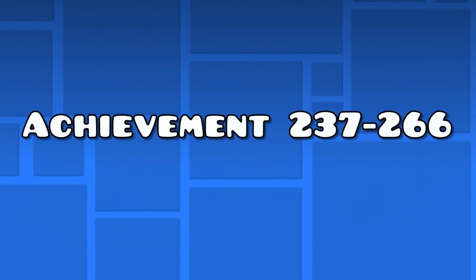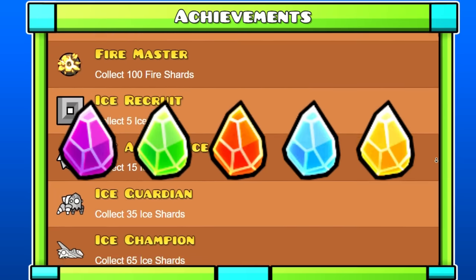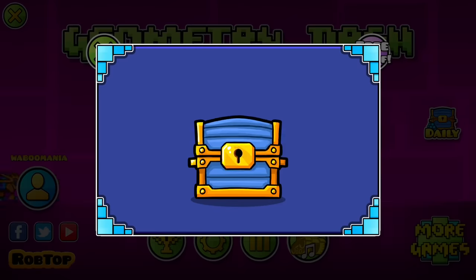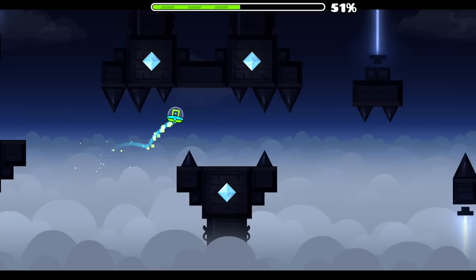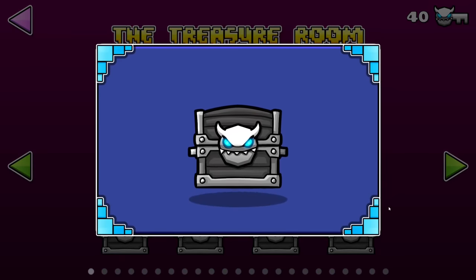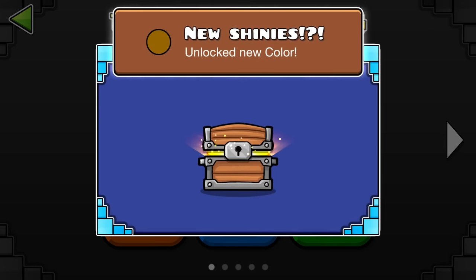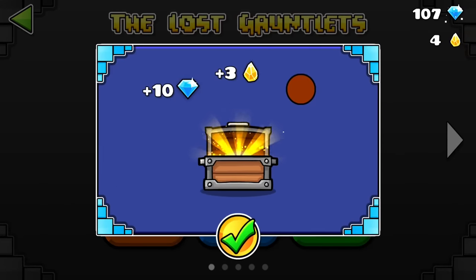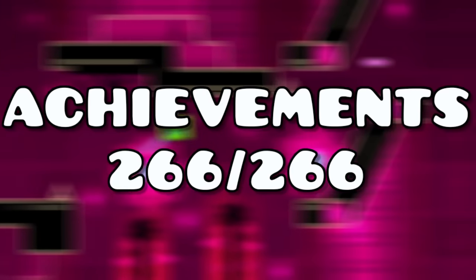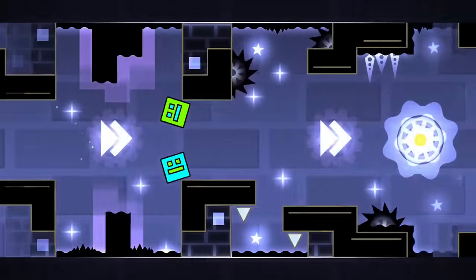Achievements 237 to 266 — the shard achievements. For the final 30 achievements in the game, you need to obtain shards — 100 of each to get every single one of them. You can get shards by opening daily chests. Another way is by progressing on easy demons to get orbs; every 500 orbs you get a single demon key, and since demon difficulty rewards the most orbs, you can grind keys by progressing on them. With these keys you can open Demon Chests, which sometimes contain shards. The final way is to beat the first 25 Gauntlet levels for extra shards. If you do these methods for long enough, you get the final achievements in no time. GG! You obtained all 266 achievements. I hope you enjoyed — be sure to watch some of my other videos or tutorials. And subscribe please, cause I'm poor.